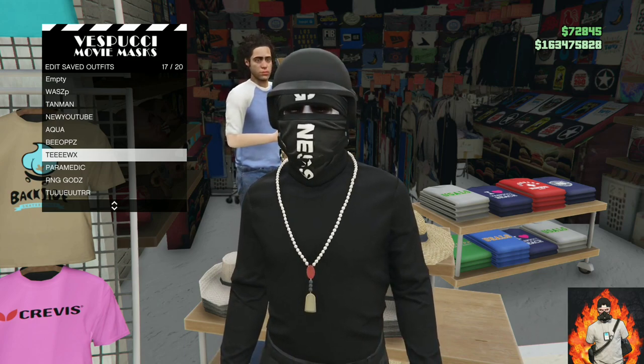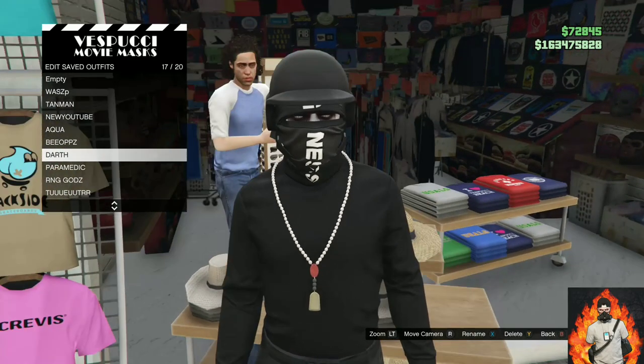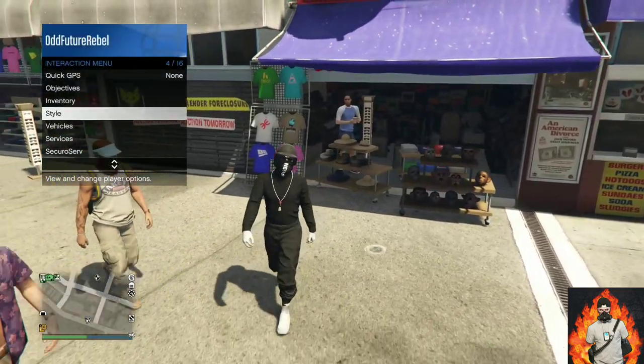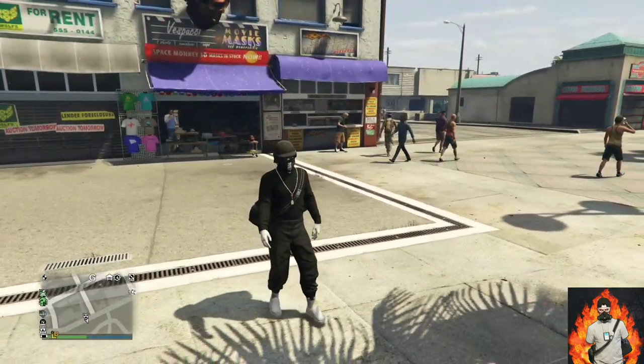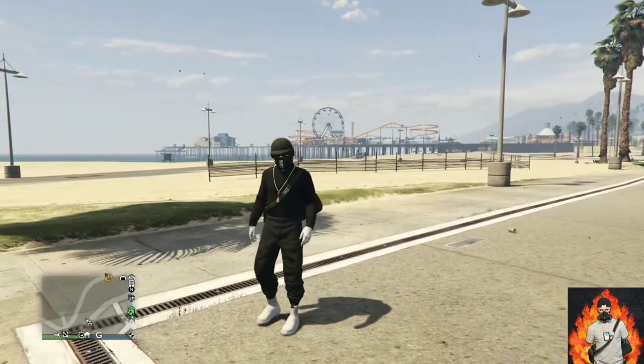If you did it correctly, the mask store should open up for you. Save this as an outfit once. Back out from the mask store and walk away at least 5 or 10 feet. Then go to your interaction menu, go over to style, and apply the saved outfit we just made — your black duffel bag should transfer over to this cool fresh black and white tryhard outfit.